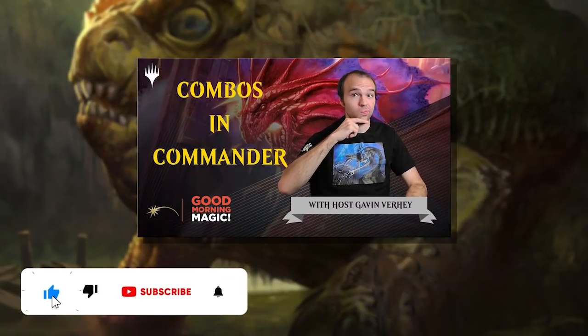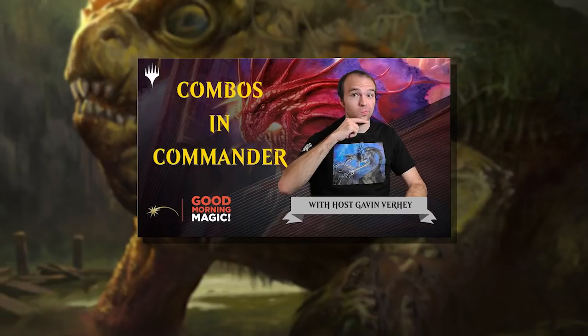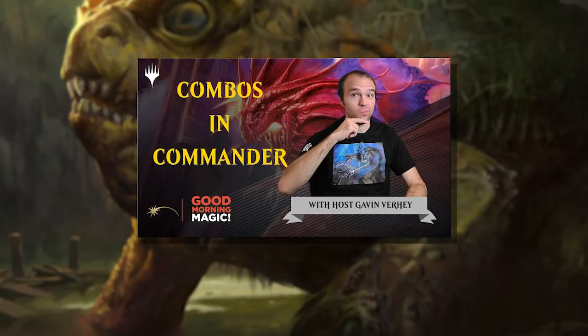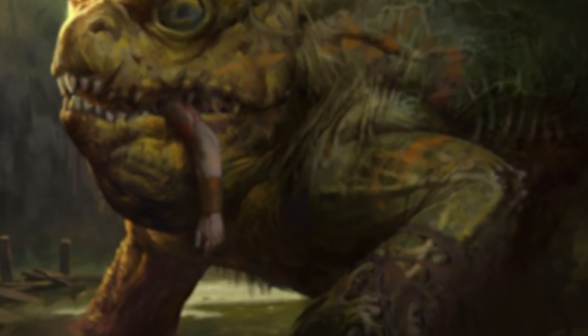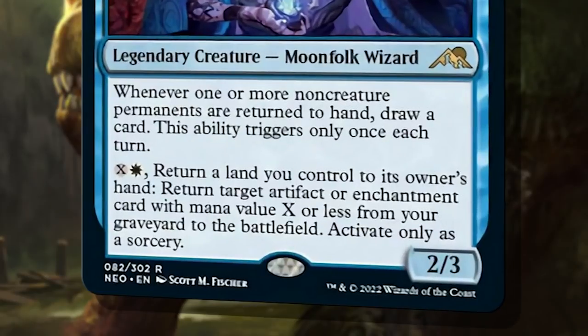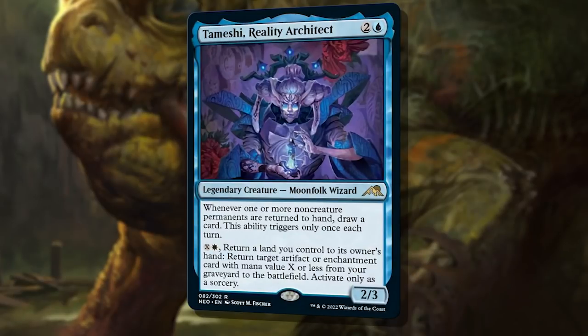Recently, Magic Senior Designer Gavin Verhey released a video on his channel Good Morning Magic — I'll link it up top and in the description — about how design is taking combos and commander into account and trying their damnedest to prevent 1-card combos with commanders. The new motto seems to be: if you're going to combo, you're going to work for it. This just means fewer, or no, 1.5-card combos anymore. By 1.5-card combo, I mean 1 card plus your commander — combos like Selvala Heart of the Wilds and Umbral Mantle, or Godo Bandit Warlord plus Helm of the Host. There are some key phrases to look for on cards, specifically legendary creatures, that really emphasize this new design ethos.